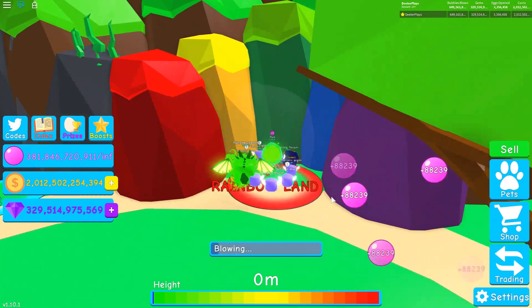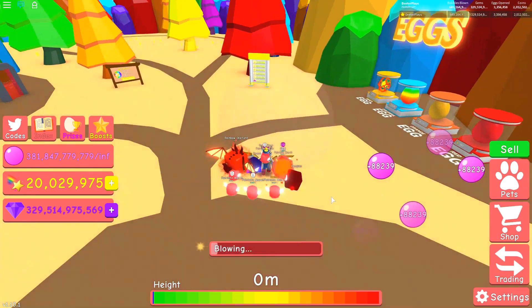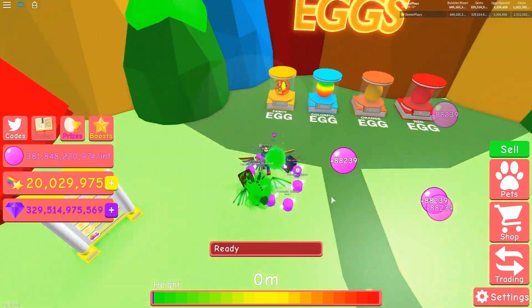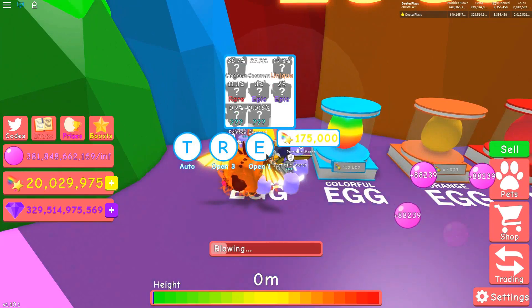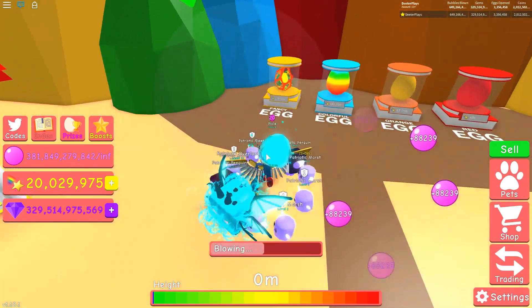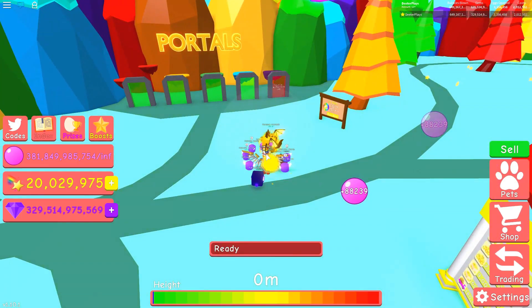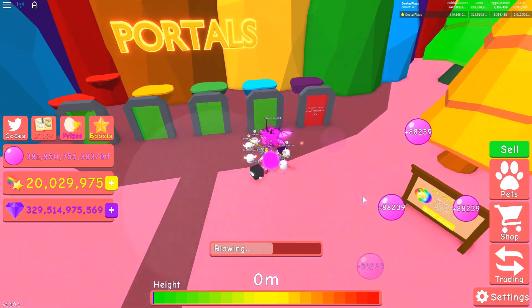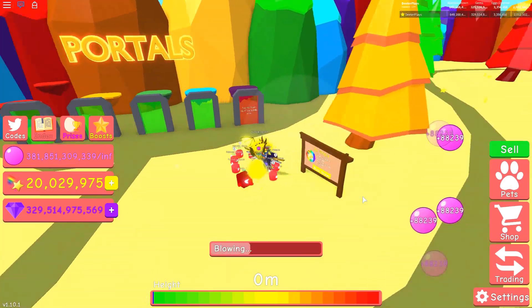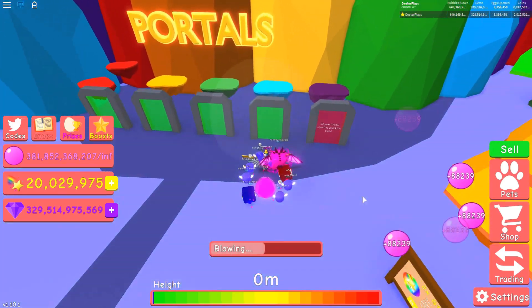Here we are in Rainbowland for update number 30 in Bubblegum Simulator. This new egg is so fancy, guys. There's also a new level, so we're going to have to get up there. I'm guessing there's another treasure chest up there, so we definitely want to hit that treasure chest. We're going to make our way up this obby.